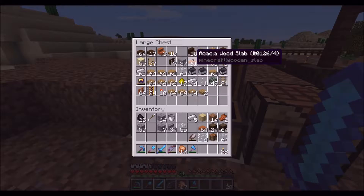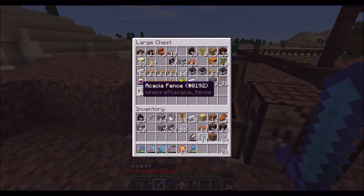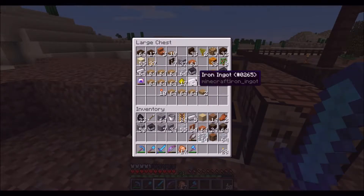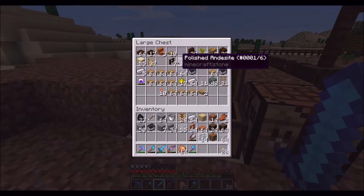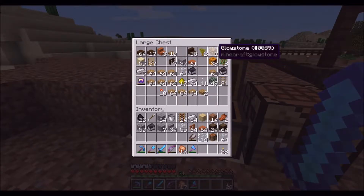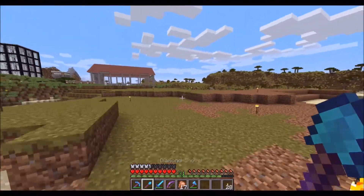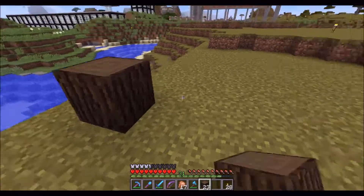We're going to have some acacia fences in there as well. I also need to make myself a hopper — we've got some iron here for stuff like that. Maybe some glowstone. So what I want to do with this area is one of two things. It's about seven blocks across, so I might want to make this an 8x8.